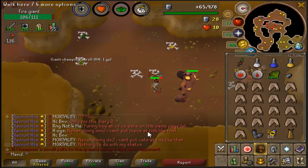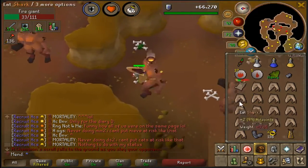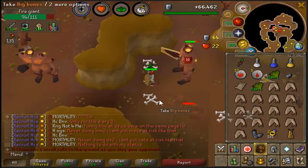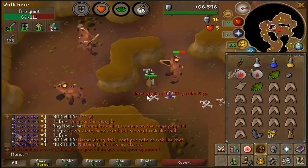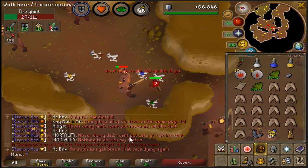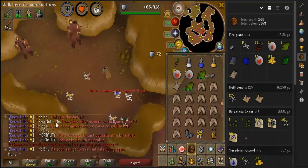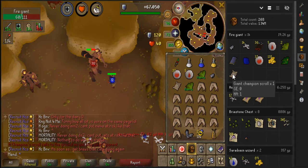Oh my god, I just got a giant champion scroll from fire giants! I was just doing these for a slayer task. That's actually really funny — I believe that's the first champion scroll on the account. Fire giants aren't something people normally cannon for that, but I guess you can get a slayer task like I just did. I just saw this red chat message and I'm like, wait — a champion scroll! I think it was on the 12th kill — 1 in 5,000, by the way.